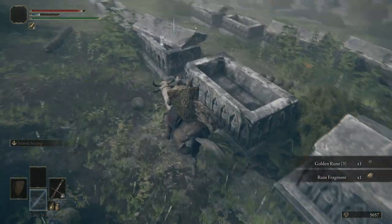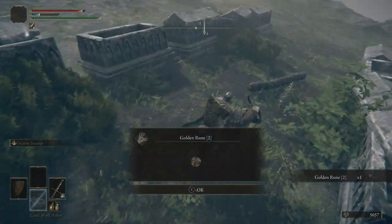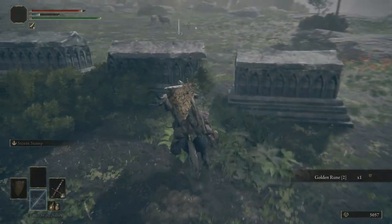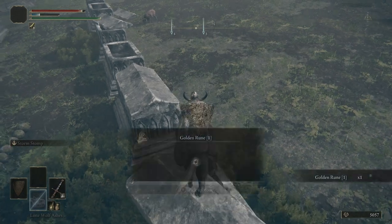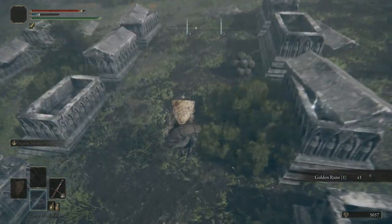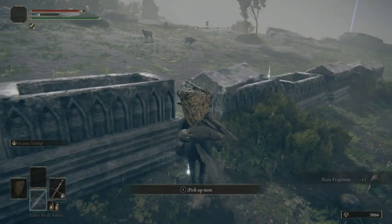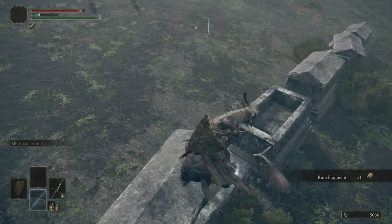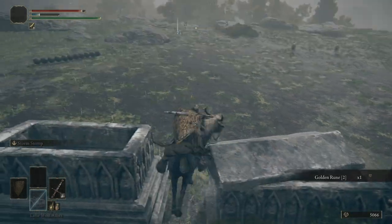I'm pretty sure the goats are more of a threat than these caterpillar dudes. There's one more over here — get him to explode. By the way, the goats with the horns, which I think are considered rams, they will try to attack you, but again, they're not really a threat either.